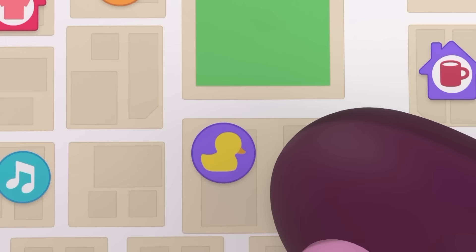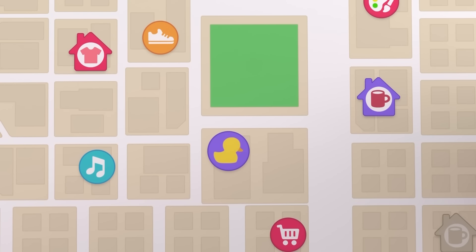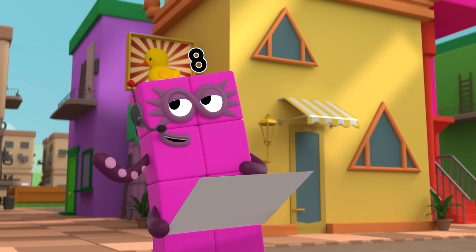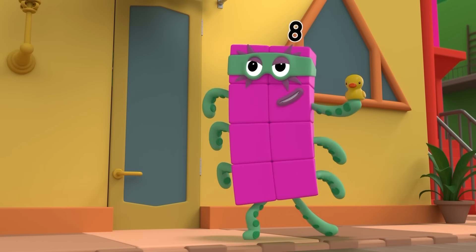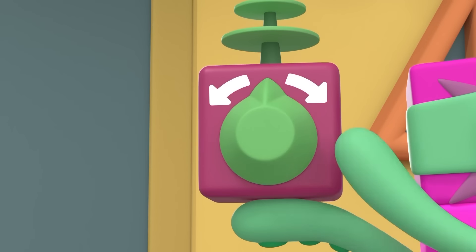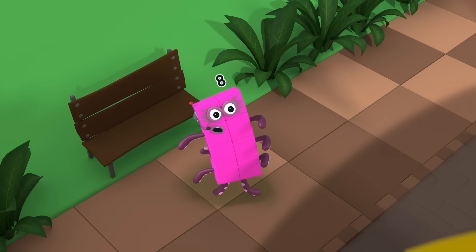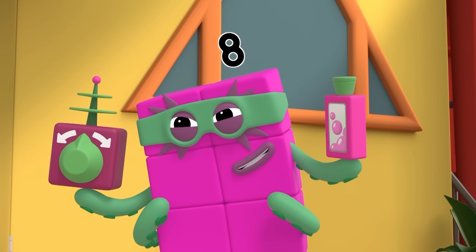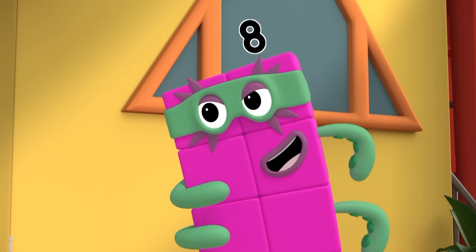By this gigantic rubber duck! Sometimes maps have little symbols on them to let you know what things are. There is no gigantic rubber duck. That's where you're wrong, Octo-flop! Behold! My resizing ray! I'm going to make the biggest, splashiest bubble bath ever in Triangle Lake!